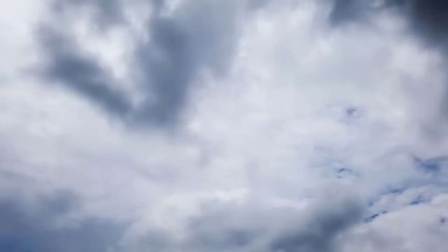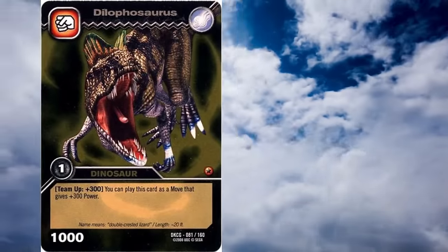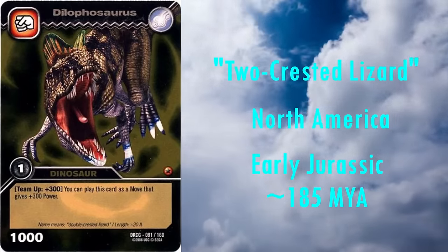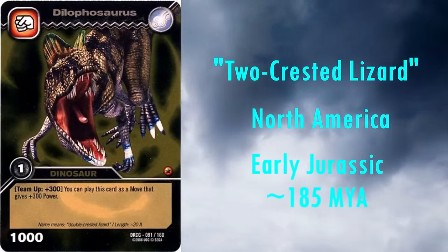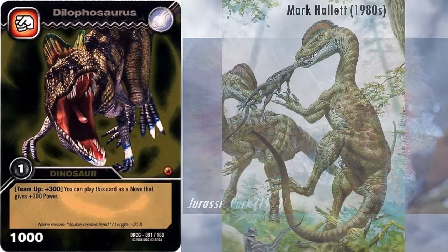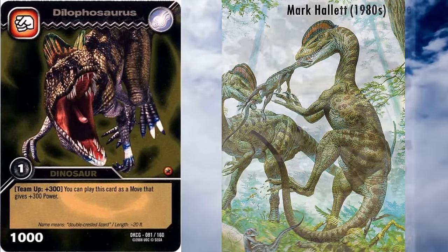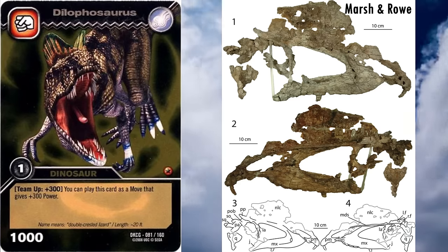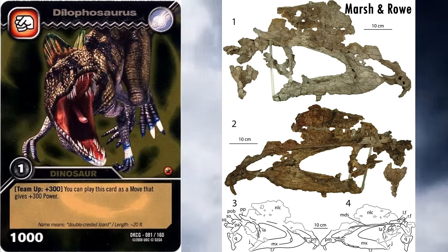The first theropod we're going to be looking at is quite a famous one: Dilophosaurus. Its name means two-crested lizard, and it lived in North America during the Early Jurassic, roughly 185 million years ago. Whilst it's most famous for its heavily inaccurate portrayal in Jurassic Park in 1993, our interpretation of the real animal also underwent a huge makeover in 2020, when its fossil material was thoroughly described for the first time since its discovery in 1940. As you can imagine, this has made the Dinosaur King model quite outdated.